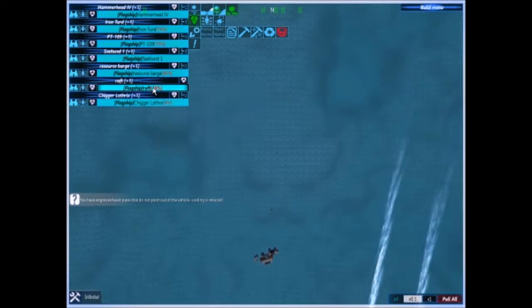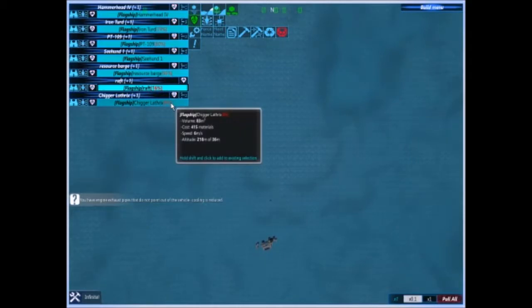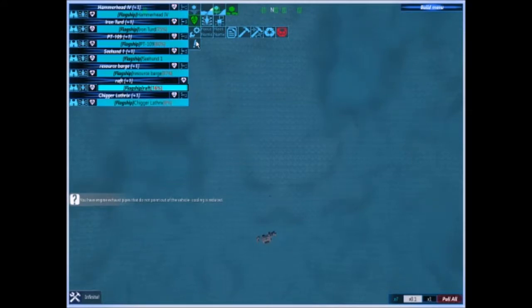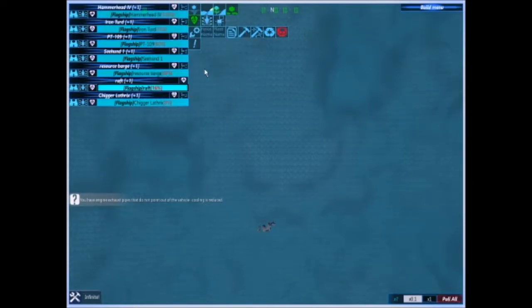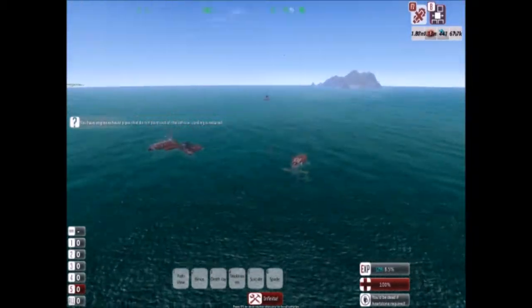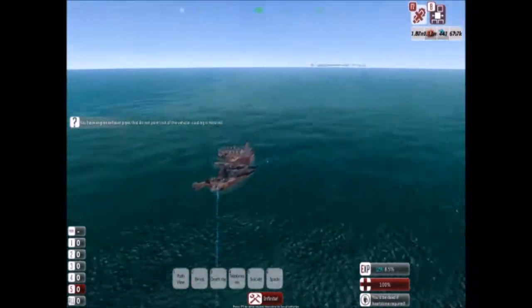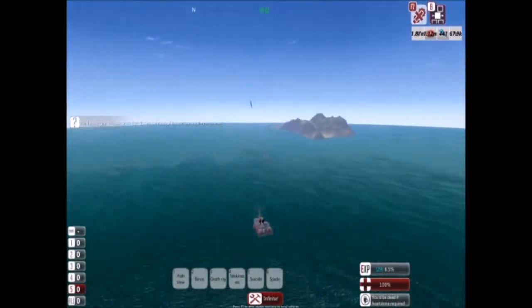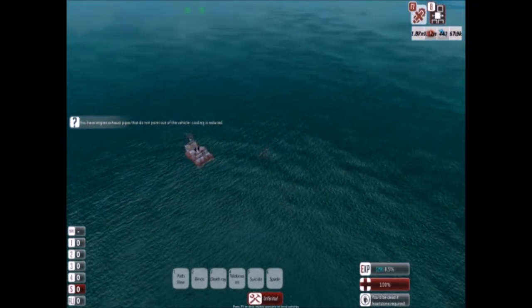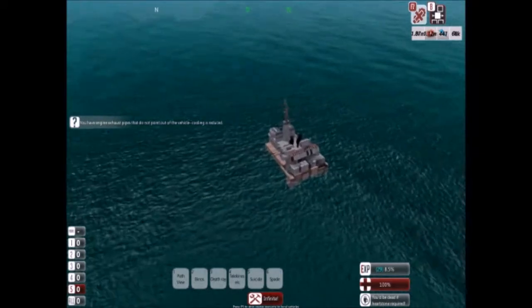Okay, let me see how many boats I've got left. All of them survived. The worst off is the Chigger Lathrix — it's virtually destroyed, which I sort of expected since it's not very durable. The flagship Hammerhead just hit one of its own mines. Iron Turd is at 75%, PT-109 is at 80%, Sea Hunt is unharmed, resource barge is at 99%. I can work with that. I didn't send weak ships after them either — Paddle Gunner is formidable and Walrus is very hard to kill. So it was a pretty good test. I am not displeased.